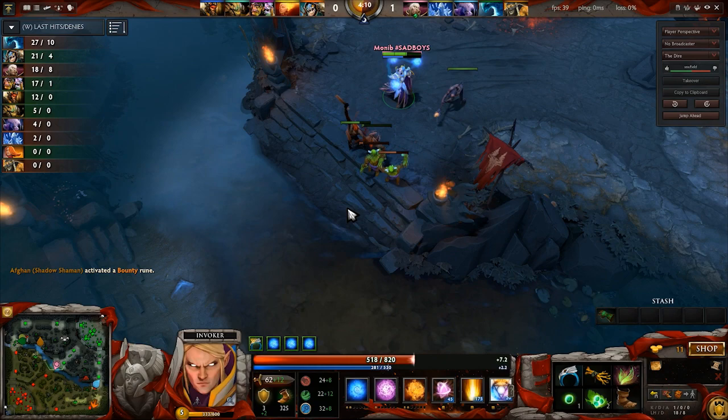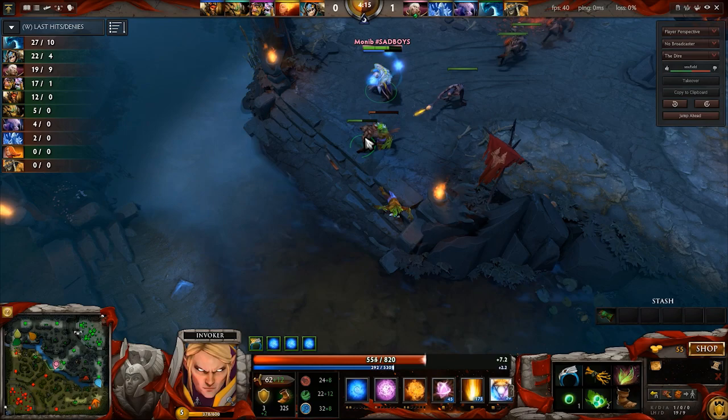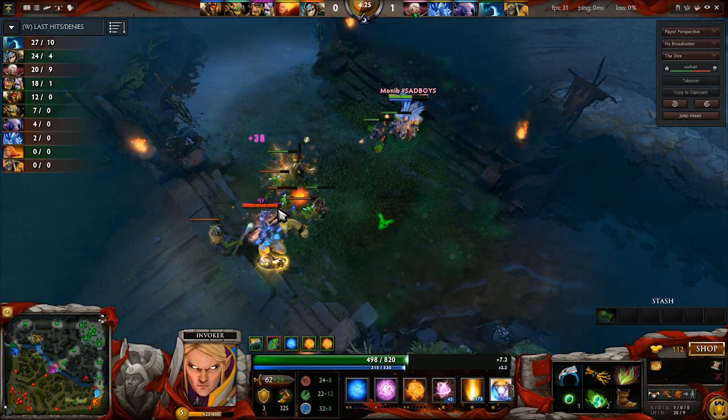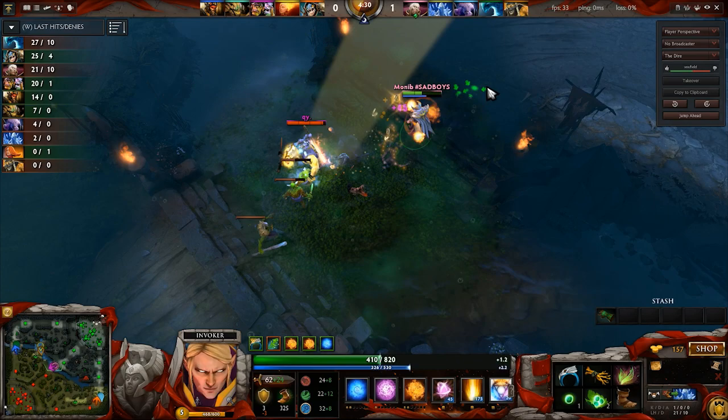The next item I'll be purchasing is the Hand of Midas. That is the standard for Invoker — you always want to go Hand of Midas because he benefits a lot from the 2.5x experience multiplier. As you can tell, he has a lot of skill points in the orbs, which are basically his spell damage. So the more levels you have, the stronger the spells will be.